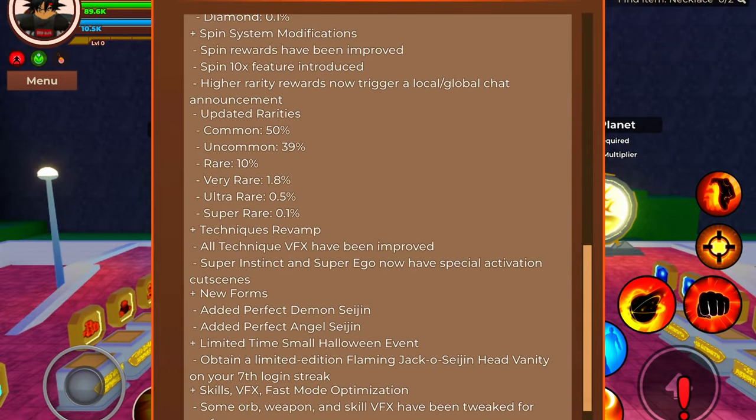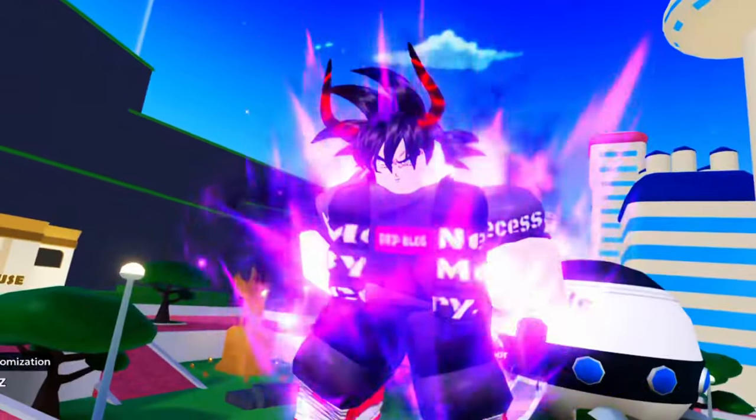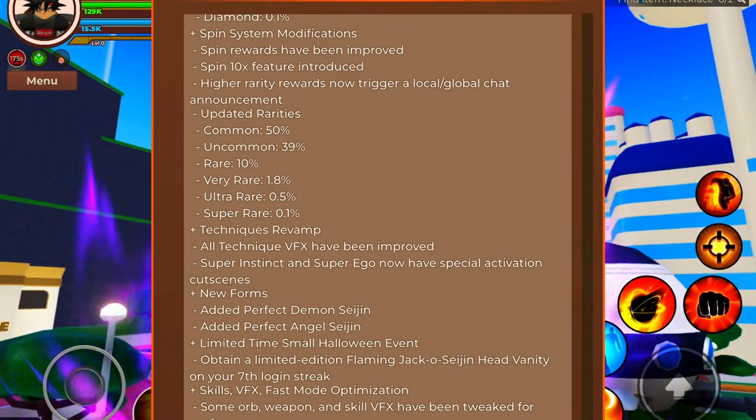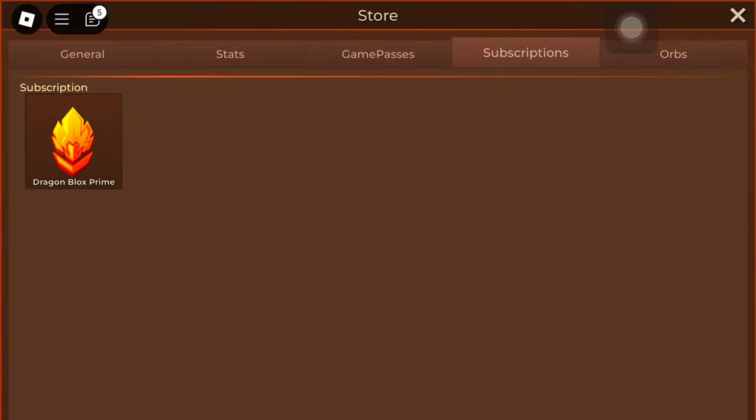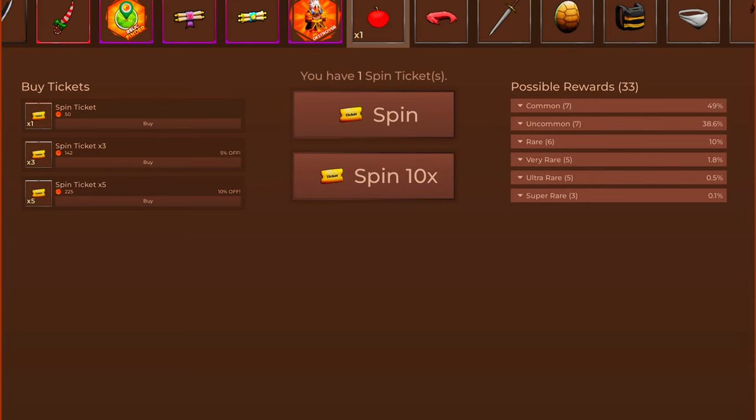There are some improvements and new forms. This is the new animation for ultra ego — the animation is better now. They also added a subscription on Dragon Blocks which gives you a good boost in-game.